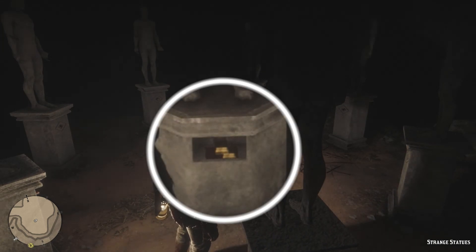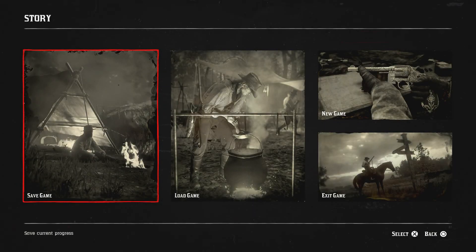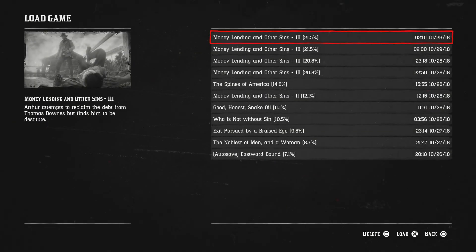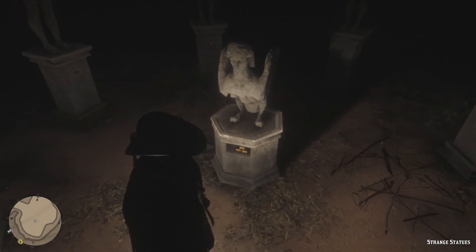Here you can see when I messed up one of the bars disappeared. To fix that, just load that very first save that was in slot one, which is now in slot two — it's this one right here. When you load in from there, you'll see the bars are still there and you can rinse and repeat the glitch again.